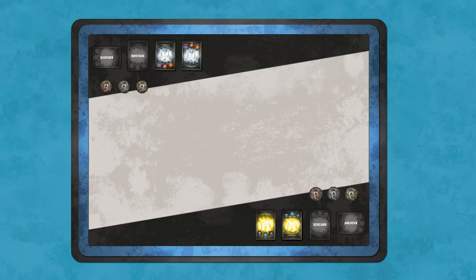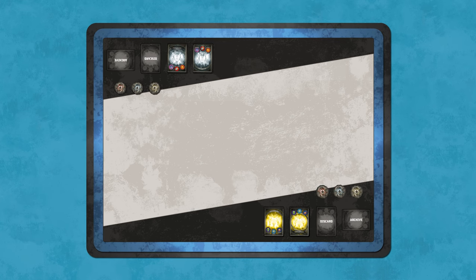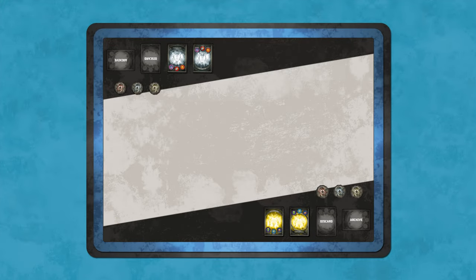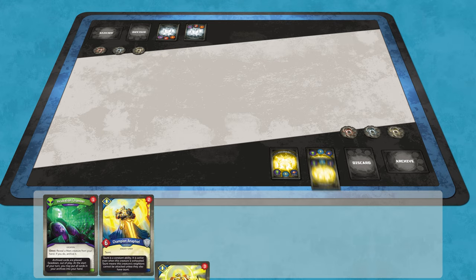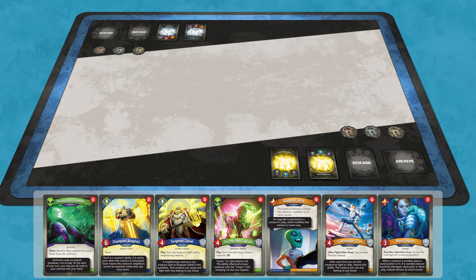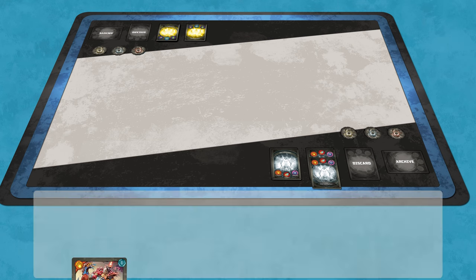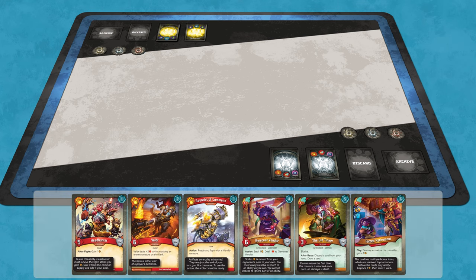Normally, the first player of the game is randomly chosen, but for this tutorial we will designate the Radiant player as the first player. The Radiant player draws an opening hand of 7 cards. The Onyx player draws an opening hand of 6 cards. The game is now ready to begin with the Radiant player taking the first turn.